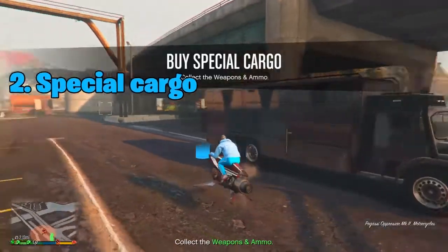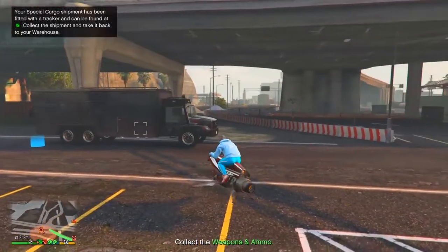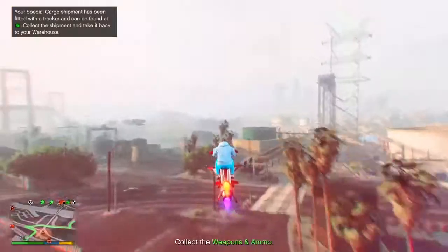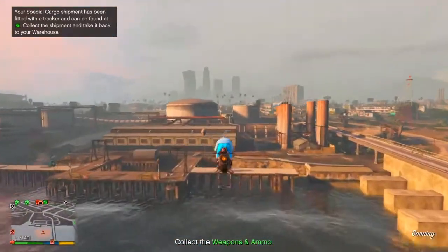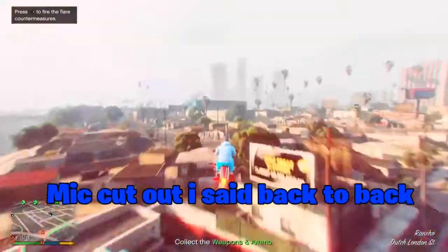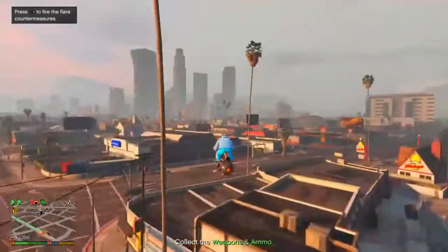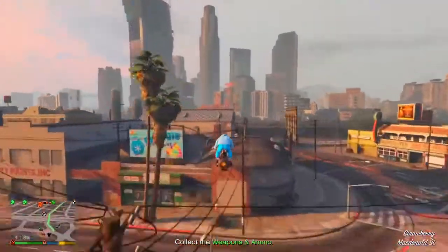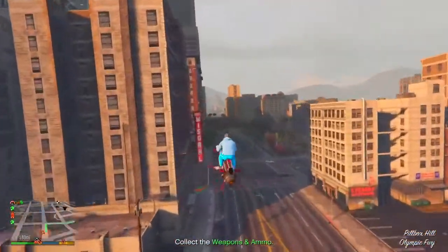For this second method, this is a pretty easy one which most people should be able to do. It's Special Cargo, and it's really easy because basically all you have to do is collect the cargo and bring it back, and then you get RP. What I like to do is have two warehouses and just go back and forth. I'm only using an Oppressor because it's just way easier, but you can do this with a Buzzard, a land vehicle, or get help from friends.